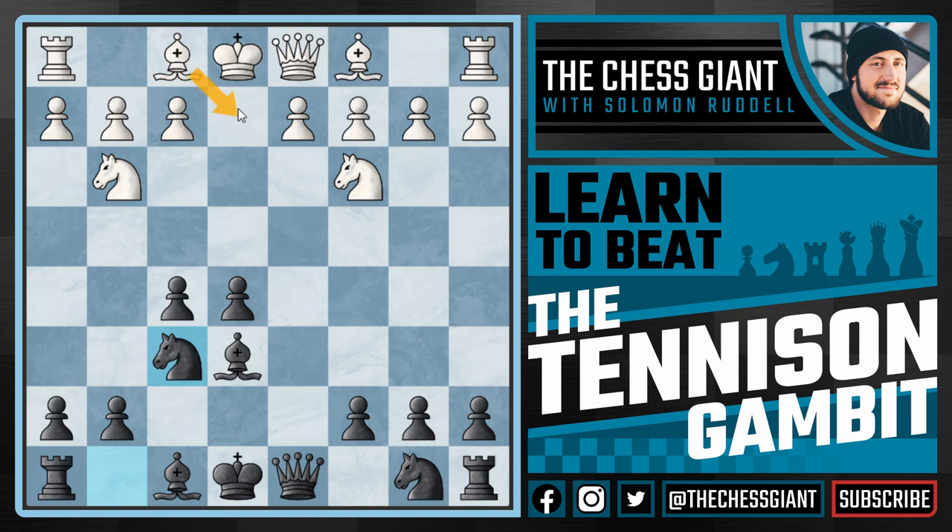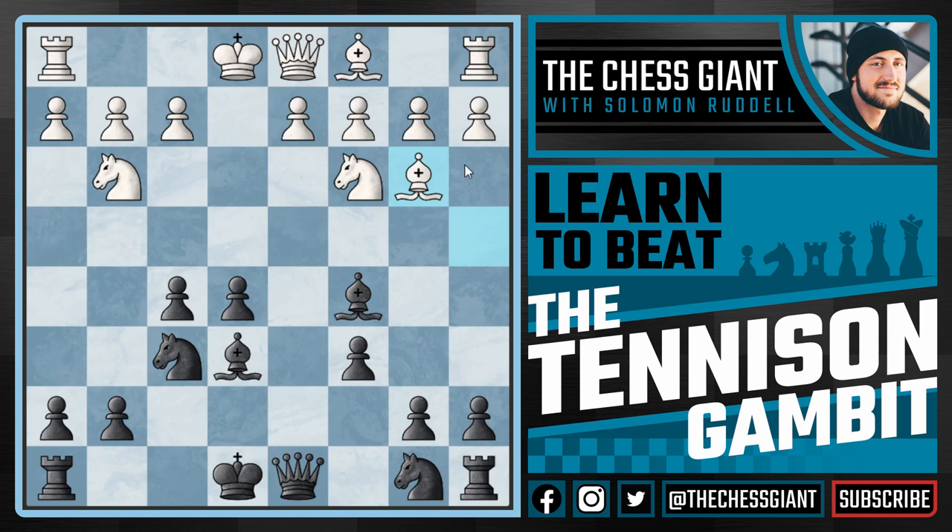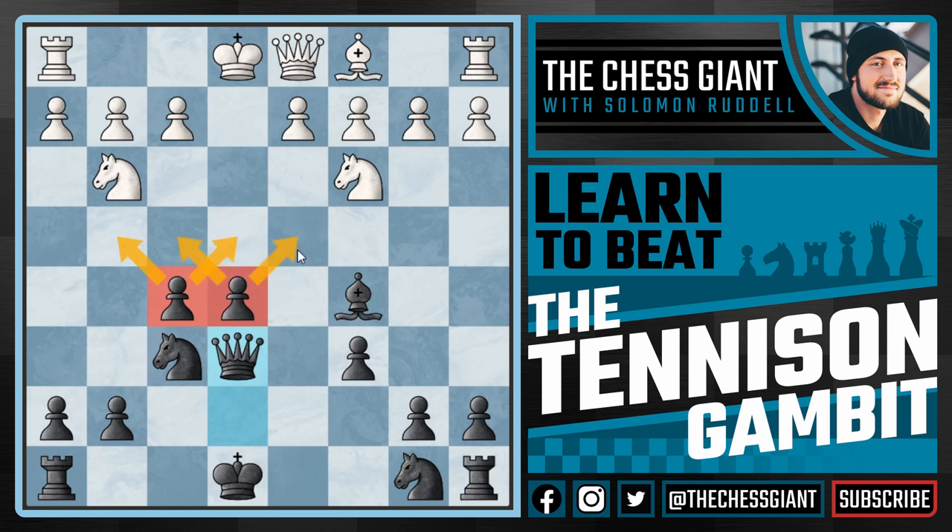Now we're not going to waste any time developing. We're going to play bishop c5, putting some pressure on this vulnerable pawn on f2. And now following a move like bishop b3, there's nothing to worry about. We don't need to take this bishop weakening the f5 pawn — we'll simply play queen e7. And whenever white wants to take our bishop, that's completely fine. We're going to play queen×e6, defending both of these pawns, which is giving us a pretty good space advantage right in the center of the board, attacking this fifth rank and making it very hard for white to break through.